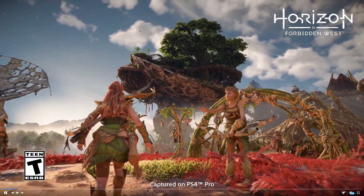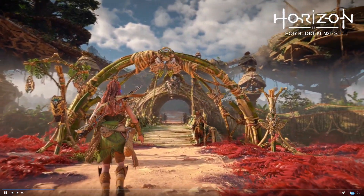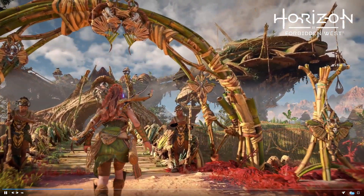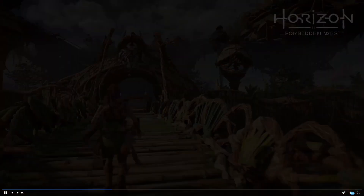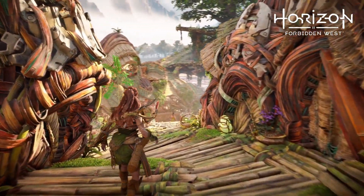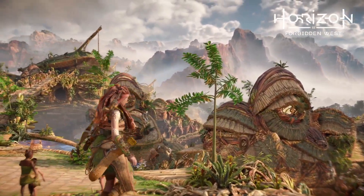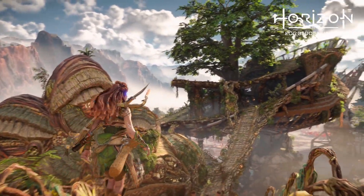In the first video, we can see Aloy walking through a settlement. The name of the settlement is Plainsong, and it's home to the Yutaru tribe. They live in old world abandoned radar dishes — now thatched canopies, as you can see her walking through here. I thought it was really cool that they had them building their homes out of old world radar dishes. When I was first watching it, I thought they were treetop houses, some sort of treehouse village — think Robin Hood: Prince of Thieves. No, it's actually a series of old world radar dishes.